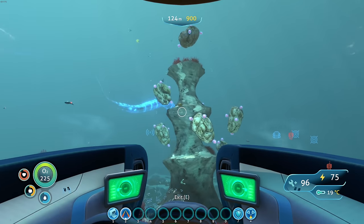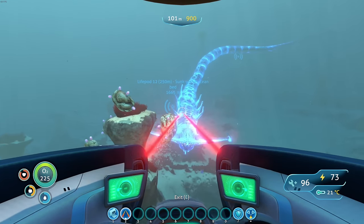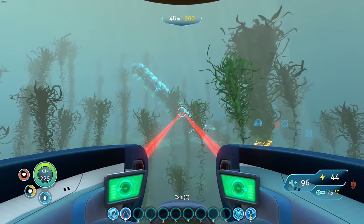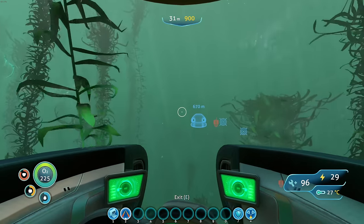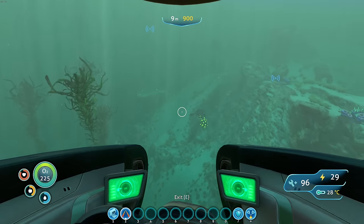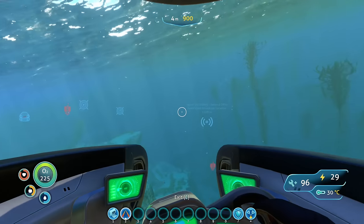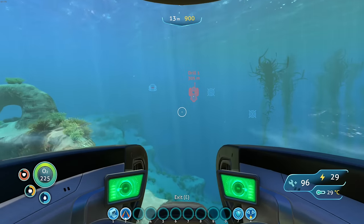Oh no, it's running back to my base! I am not about to have a ghost leviathan attacking my base all the time — get out of here! It's still trying to outrun me; it's phasing through everything. Maybe you can't kill these things. We're about to have a new best friend. It just totally dipped out, I have no idea where it went. I used all my power fighting off that thing. We need a mod for automated laser turrets on the base to automatically shoot ghost leviathans.